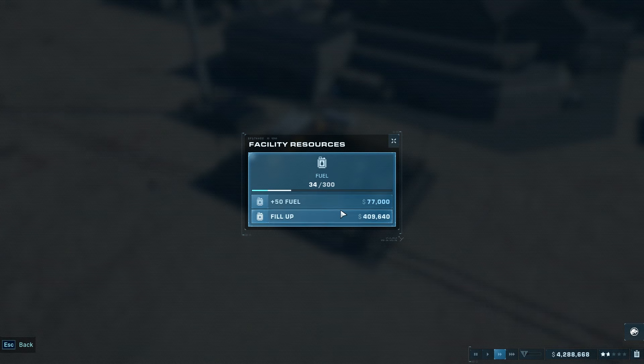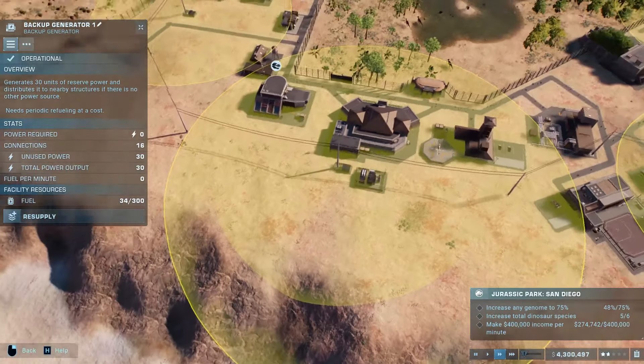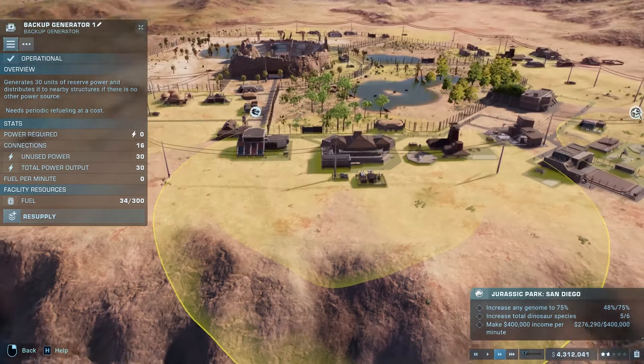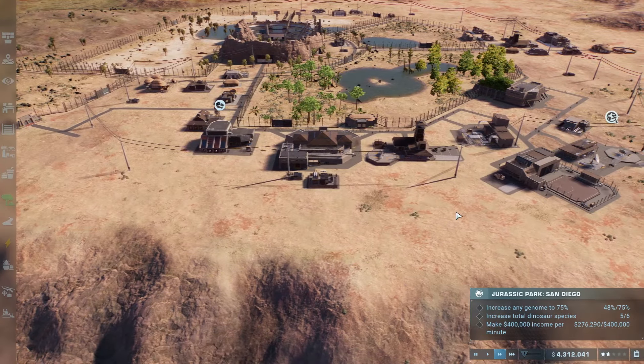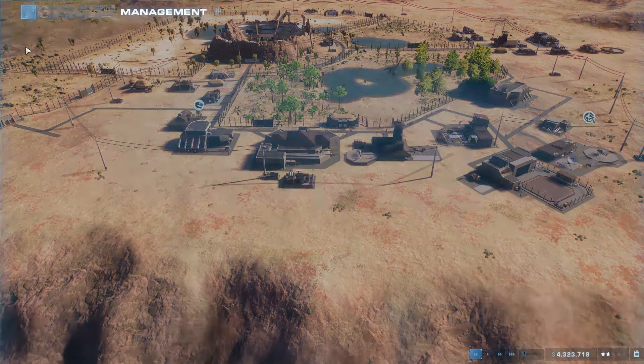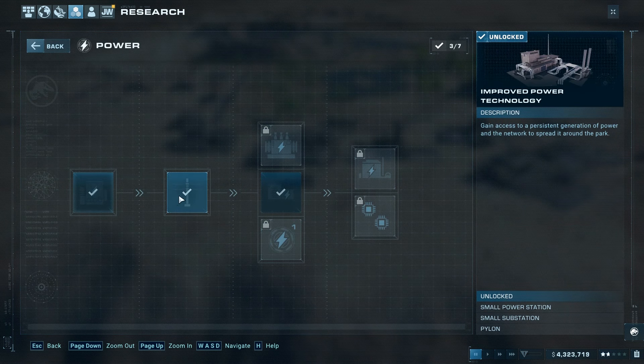It generally costs about $430,000 to fill up one of these. If you look at the range of these as well, they're not the greatest. So if you've got a decently sized park, you're going to need multiples of these in order to power everything. So the first thing you want to do when setting up a new park or in sandbox mode is come into the research tab and research the improved power technology.